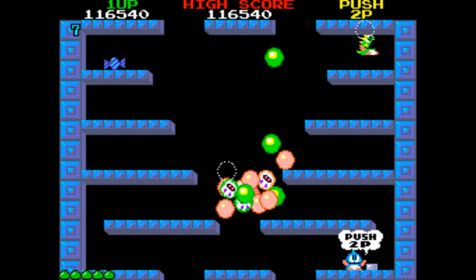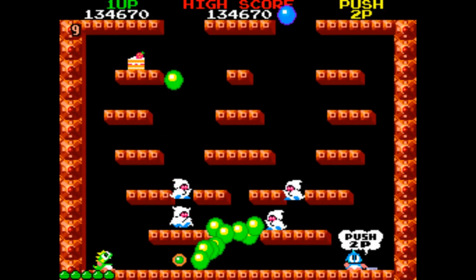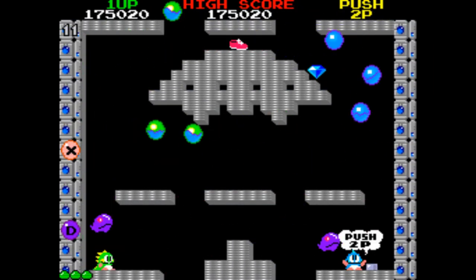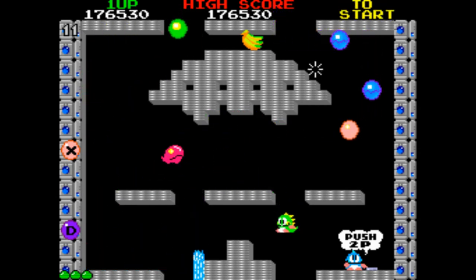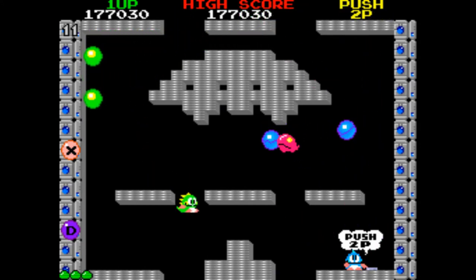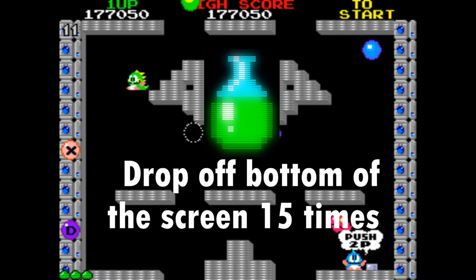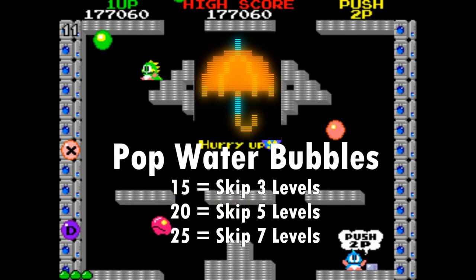Let's skip through a few levels. Here we are at level 11. Level 11 lets us drop off the bottom of the screen and reappear at the top. It also has water bubbles, making it a good level to increase some more counters. If you drop off the bottom of the screen 15 times that triggers a potion to appear on the next level. If you pop enough water bubbles, that triggers the umbrella to appear on the next level.